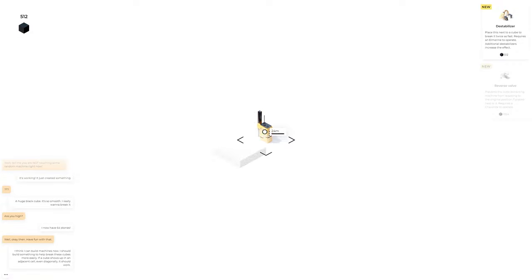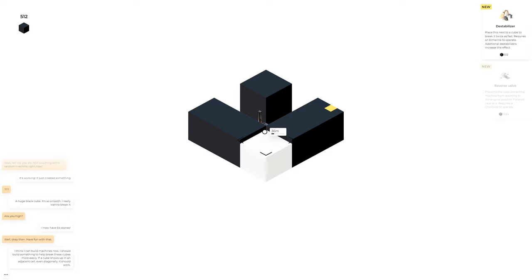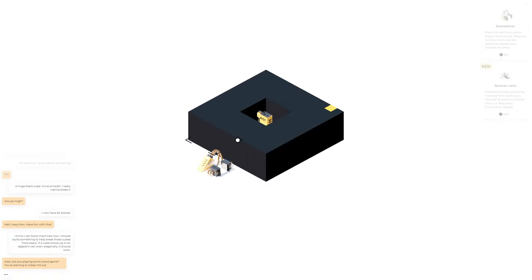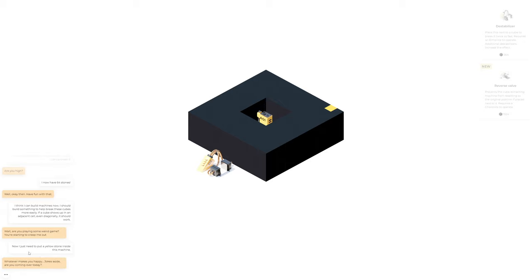I think I can build machines now. I should build something to help break these cubes more easily. If a cube shows up in an adjacent cell, even diagonally, it should work. If I put it here it should affect all of those, but if I put it here — I think I can put one here to get these three, and then put one on this side right in the middle to get all the rest. I just need to put yellow stone inside this machine.